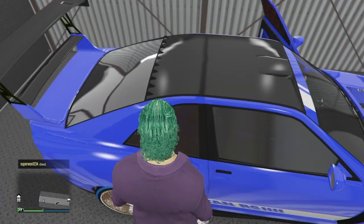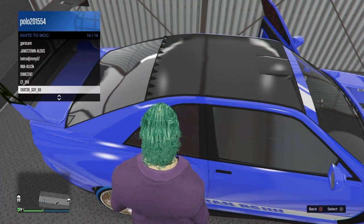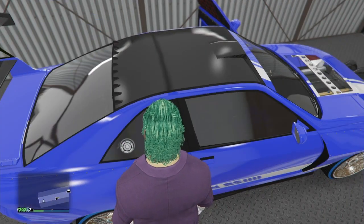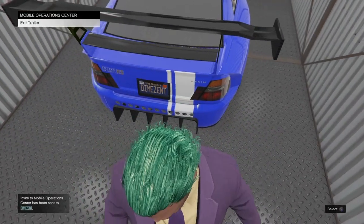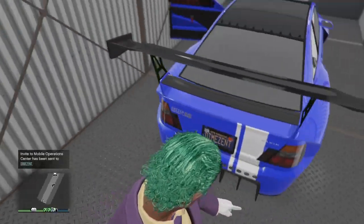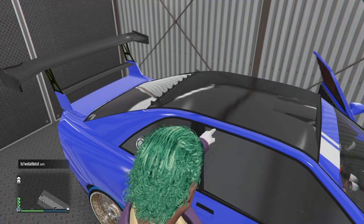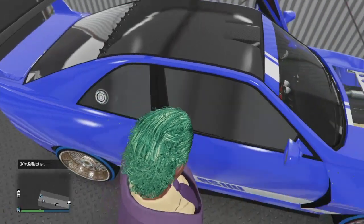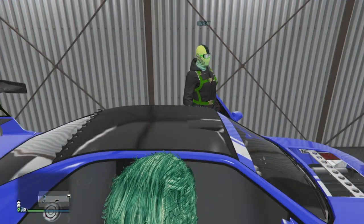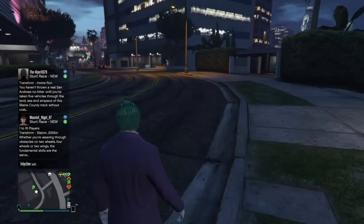What you want to do is just be pulling on the door handle and hitting Triangle from the passenger side. It has to be from the passenger side, and I'll explain why once I jump back over to my clip. You can see that this is my boy's car — he's doing the glitch over there, I'm helping him out. There's my boy DimeZNT.